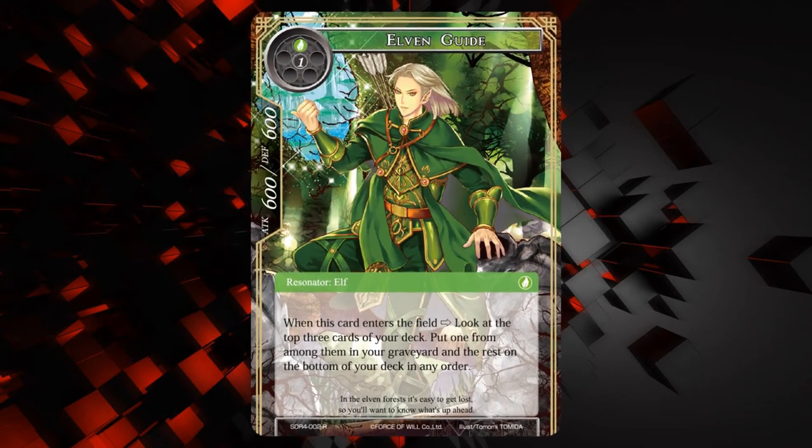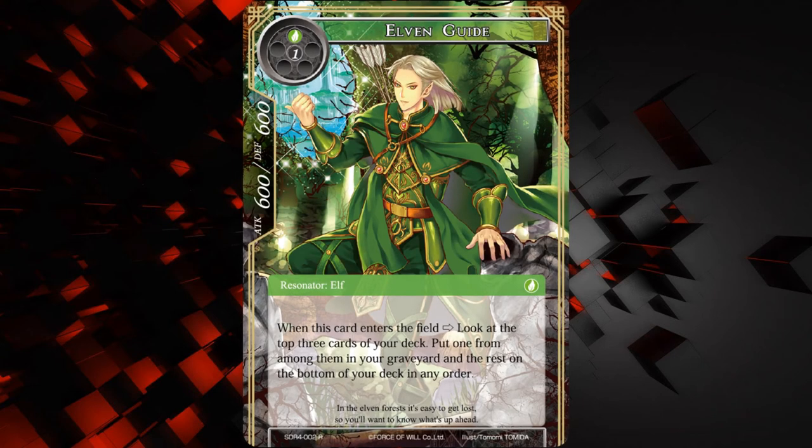Next up we have Elven Guide — a 600/600 for one of any and one wind. When this card enters the field, look at the top three cards of your deck, put one of them in your graveyard, and the rest on the bottom of your deck in any order. Once again, it's got some reanimator synergy, it's got some synergy with Gil — putting stuff in your graveyard. 600/600 for two is pretty good. I think this does have some potential, probably mostly in reanimator decks.